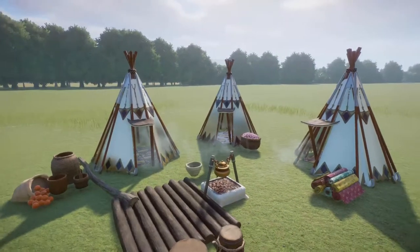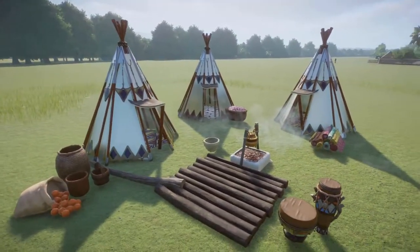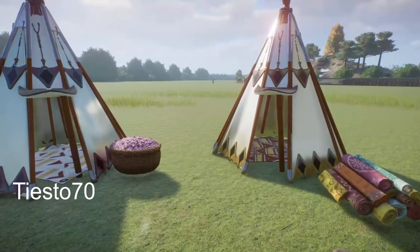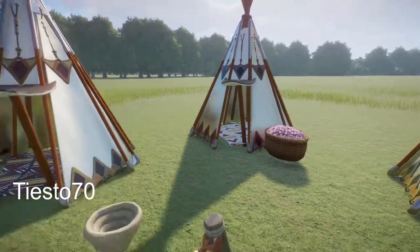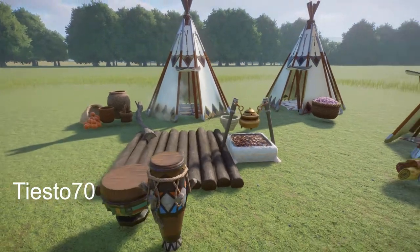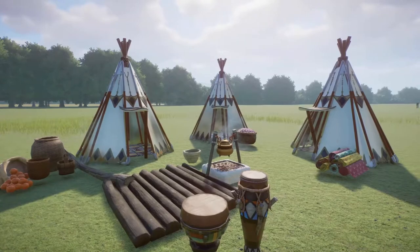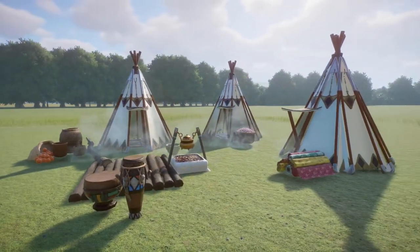Next we have a Village Indian American made by Tiesto. You can bring this into your zoo for right around $3,000. Perfect little setting for a zoo. Thank you so much for sharing your work with us.